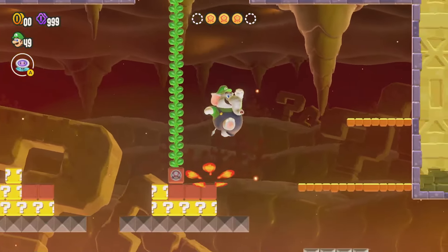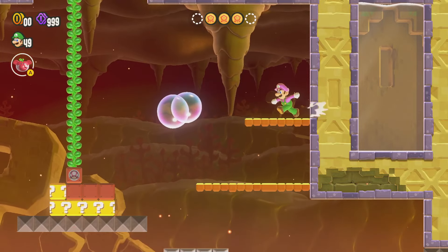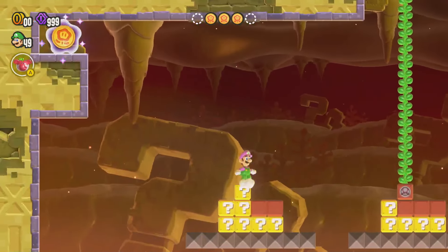There's actually another way that you could do it. If you use the bubble power-up, you can come over here, launch yourself some bubbles, then bounce on up here and get on up like that, which is a little bit more difficult. I think it's a bit easier to do it the first way.